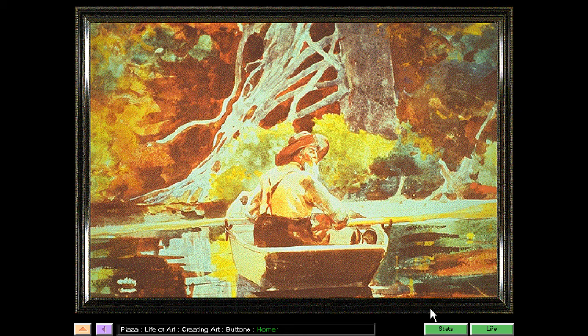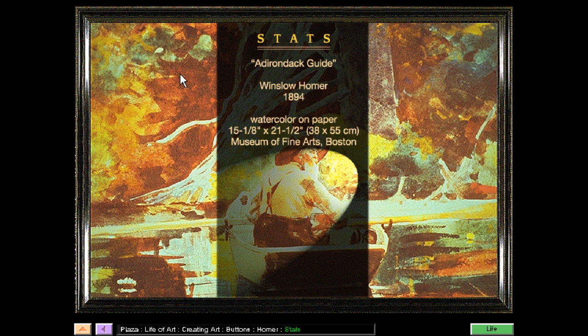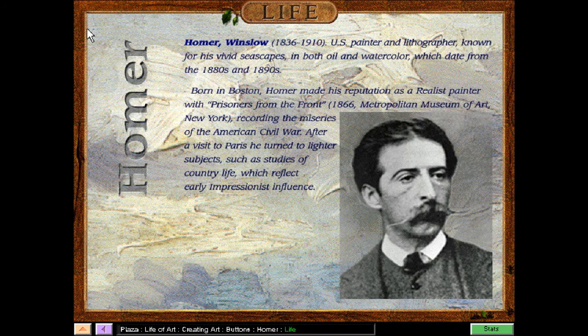Very interesting. The Adirondack Guide was painted by Winslow Homer in 1894, watercolor on paper, and is available at the Museum of Fine Arts in Boston. Homer Winslow was born in 1836 and passed away in 1910, living a full and long life. He was a painter and lithographer known for his vivid seascapes in both oil and watercolor, which date from the 1880s and 1890s.